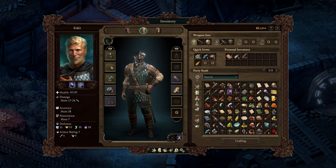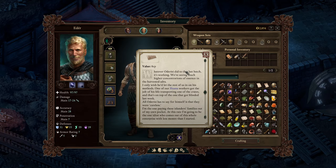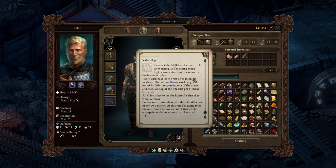Let's read the journal page: 'Whatever Oderisi did to that last batch, it's working — we're seeing much higher concentrations of essence in the harvested Adra. I only wish he'd let the rest of us in on his methods. One of our workers got the jolt of his life transporting one of the crates, and that's on top of the one that got blinded last week. All Oderisi has to say for himself is that they were careless. I'm the one paying these islanders' families out of my own pocket. At this rate I'm going to be the one idiot who comes out of this with less money than I started.'